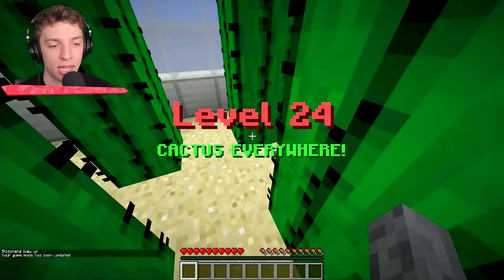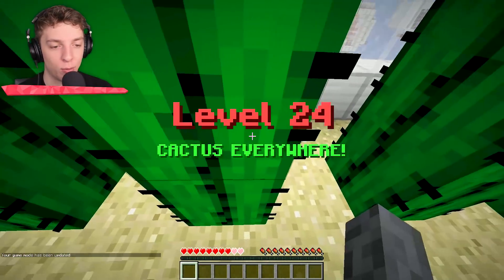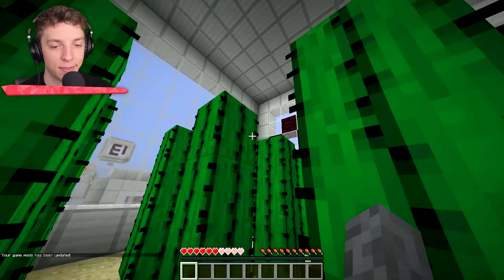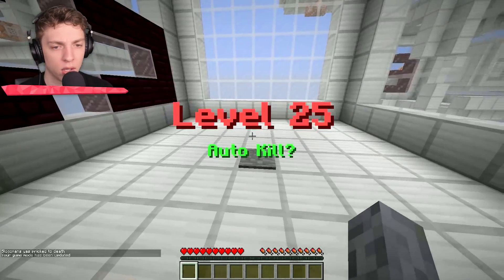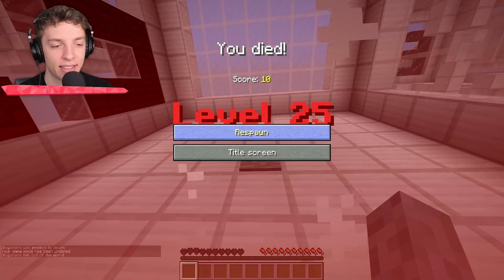Level 24: cactus. I think we all know how this one works. Cactus, you know what to do — it's been fun hanging out with you and your friends, but you know I don't belong here. Bye-bye. Auto kill — that makes sense, thank you for that.